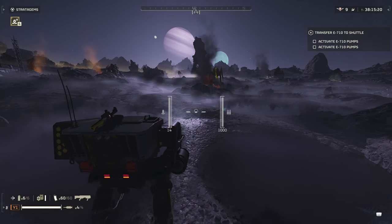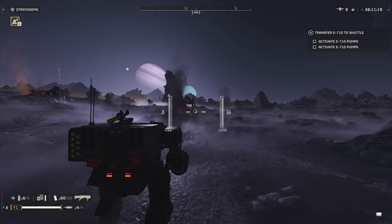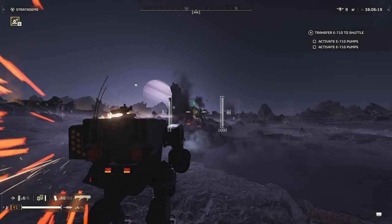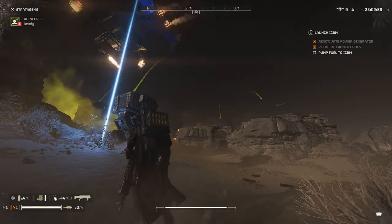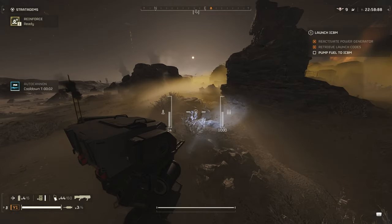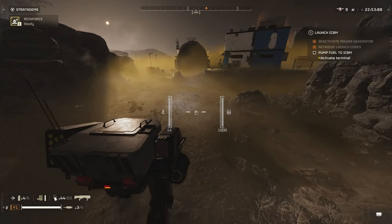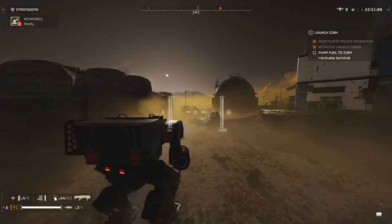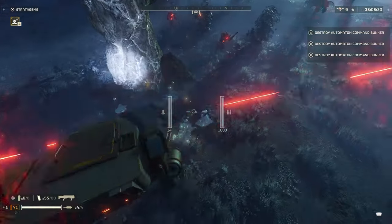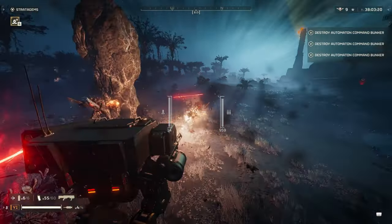Some small things that didn't fit a specific category: if you're running the guard dog rover backpack, it will not stay out and shoot but will nestle on top of your mech since it can't access your backpack, so you won't get an extra helper when in this suit. You can enter the mech with any backpack on and it won't affect you, so if you have a support weapon like the autocannon, you can keep that on your person while in the mech and use it again when you get out. You also can't pick up samples while inside, so you'll have to exit to collect those.